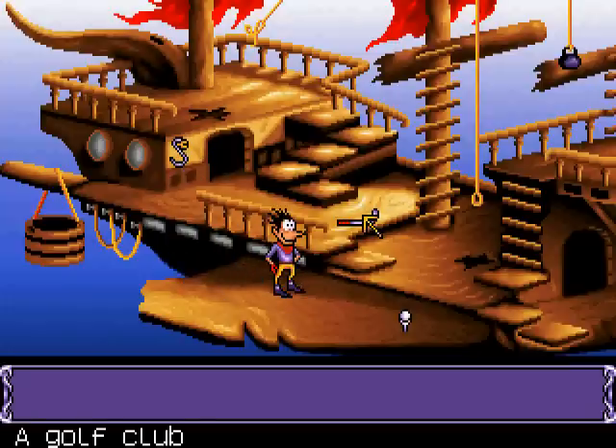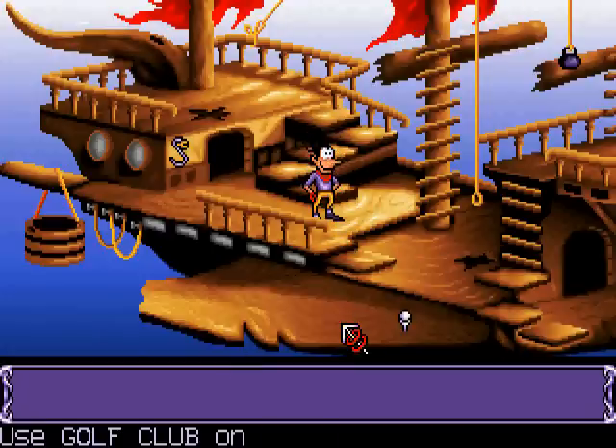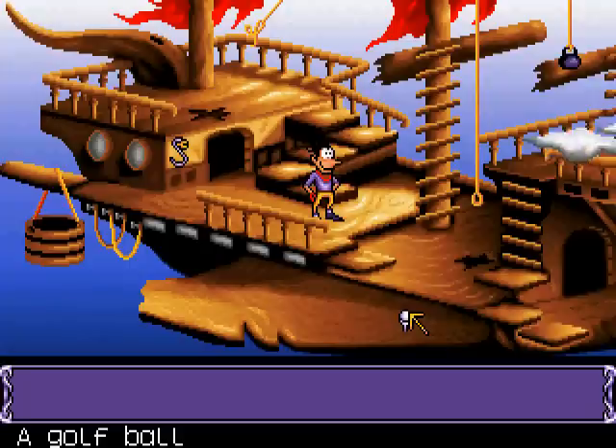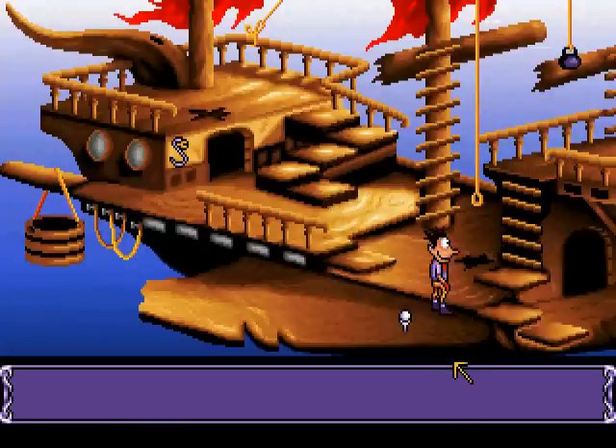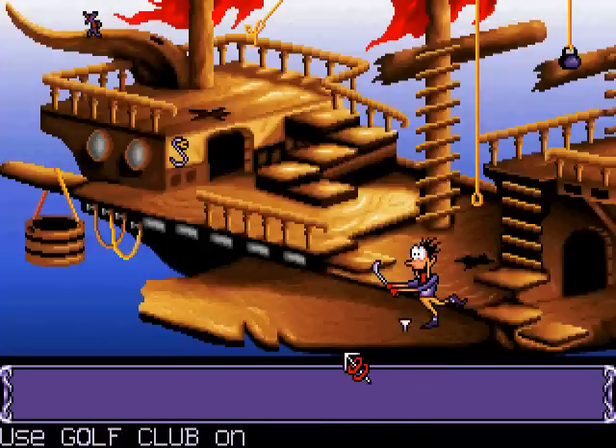Right. Here are a few items you can grab, like this golf club. Don't ask me why there's a golf club on a flying ship. And don't ask me why they have a golf ball on a flying ship either. You can't do anything with the ball by itself, but with the golf club we can! Let's play some golf! And we'll never see the ball again.